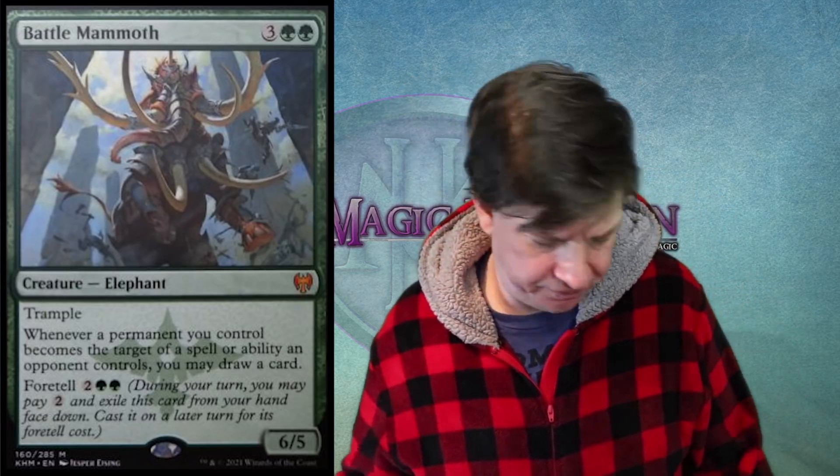Even with the Foretell cost — you pay 2 mana to put it aside, then 4 mana to cast it from exile on a future turn, so 6 mana total — it lets you accelerate this out. You could Foretell on turn two and drop it on turn four. Never mind, I see it now — I see the mythic power. Fourth turn 6/5 Trampler. Maybe even faster with mana acceleration like Golden Goose — third turn! Revised appraisal: this card is absolutely insane. You can power it out really quickly and it replaces itself.